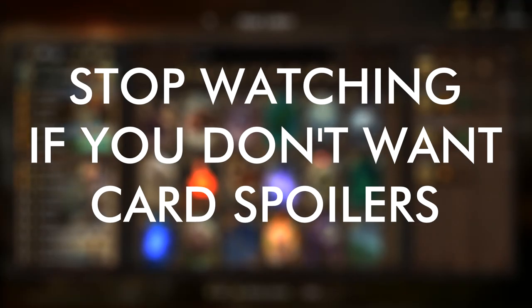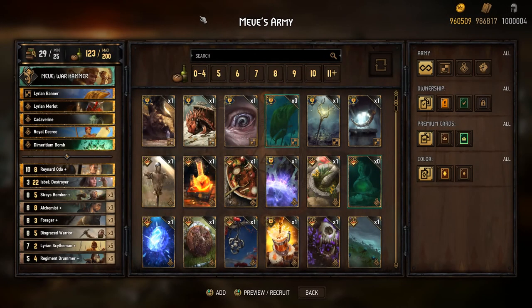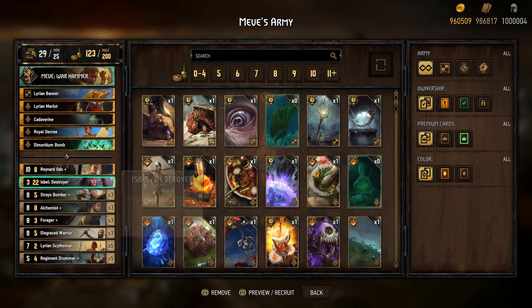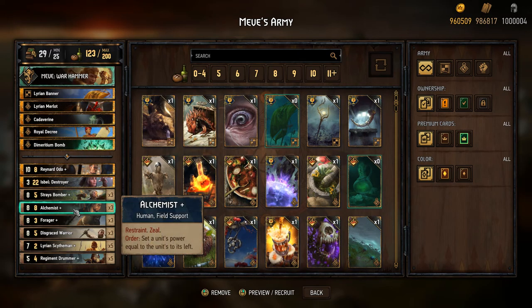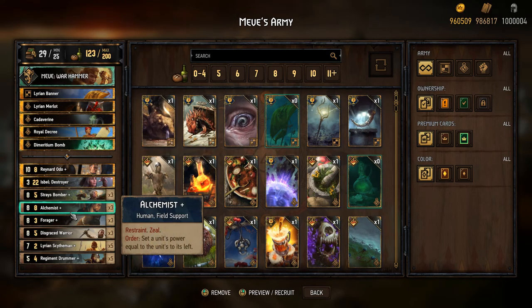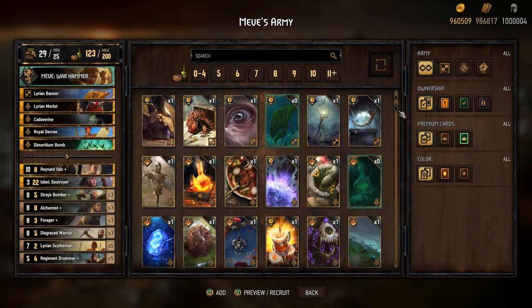Hey guys, in this video I'm going to show you one of the decks that I built for my playthrough of Thronebreaker. The idea of this deck in particular is that it revolves around the use of Alchemist and Forager. A lot of people mention the use of Alchemist and Forager with spies.